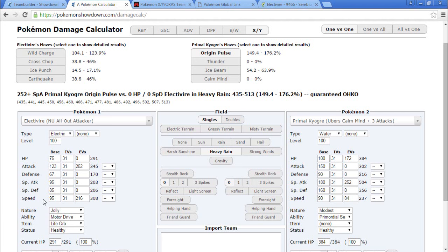We do have to be Jolly for it to outspeed — you can't be Adamant, which is rather annoying. But I went max Attack Life Orb and that does 104.1 to 123.9% to a Kyogre uninvested in defense. Going 225 Attack it does 99 to 117.8% to a Primal Kyogre with max HP and no defense investment. If people start going defensive on their Kyogres you'll have a problem, but as of right now I think Electivire is going to be pretty great.